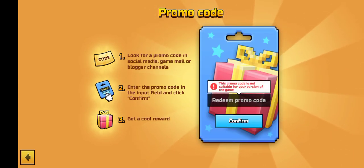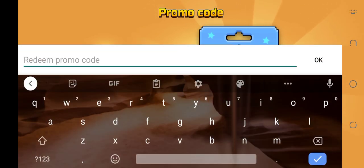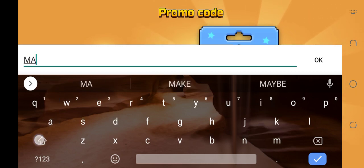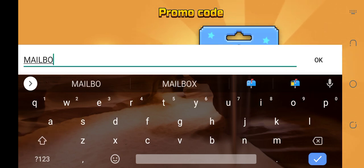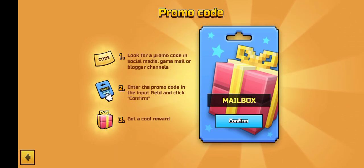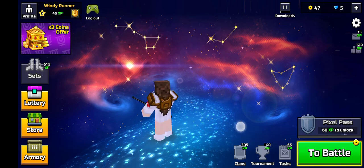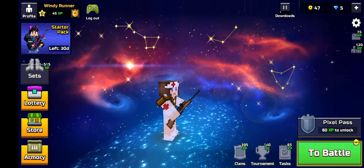After that press the confirm button and it will update data for you. My version is not the latest one so you can claim this code easily. Make sure to enter the right code — the correct code is M-A-I-L, your code must be in capital letters: MAILBOX. Enter the same code and then press the confirm button and you will claim your rewards easily. That was all from this video — I request you again to subscribe to my YouTube channel for such promo codes.